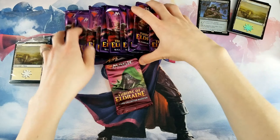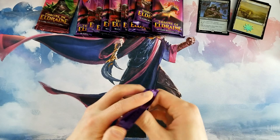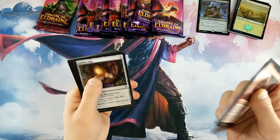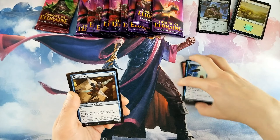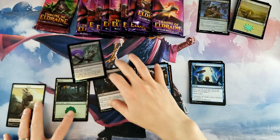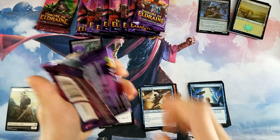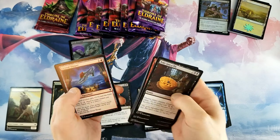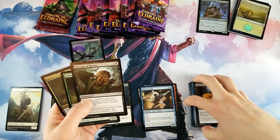All right, let's crack into these packs. The cards in the bundles I think are just better quality — they feel better. That one is Vengeance. Ooh, foil Epic Downfall! Not a great card but still nice to get a foil. Baked in a Pie I still think is playable and it's actually a really funny card.